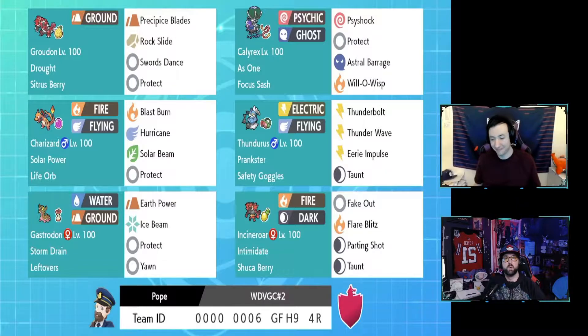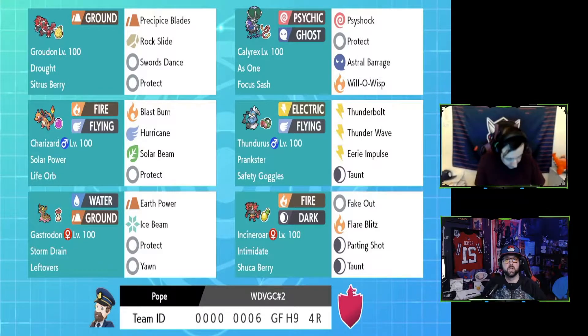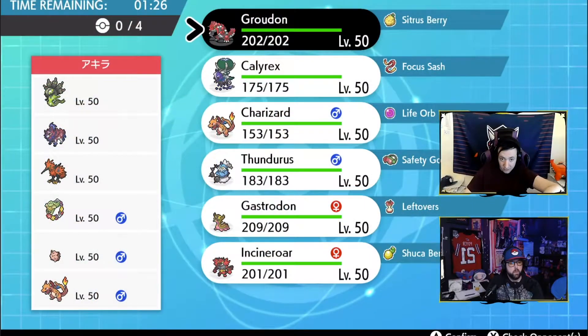We're going to hop onto the ranked ladder of Pokemon Sword and Shield to test out this team, and also review one of my IC matches to see what I could have done differently — a little coaching session. Here we go. We have our match and it's interesting. We got Zygarde and Zamazenta, and Galarian Zapdos. And Comfey, Clefairy, and Charizard.